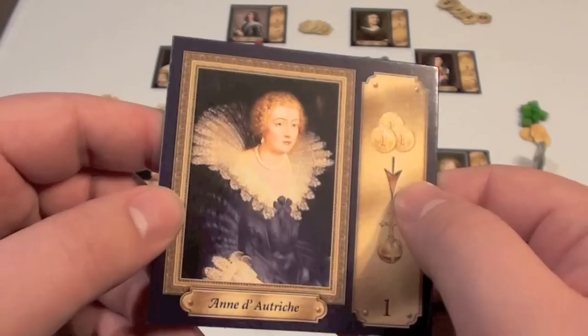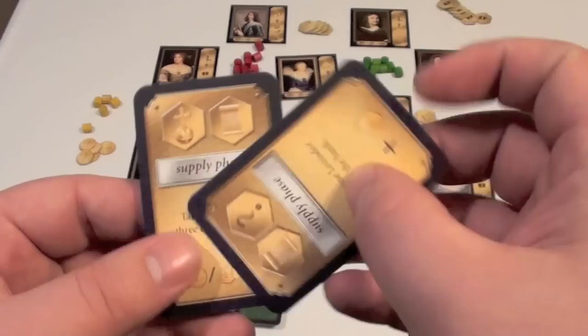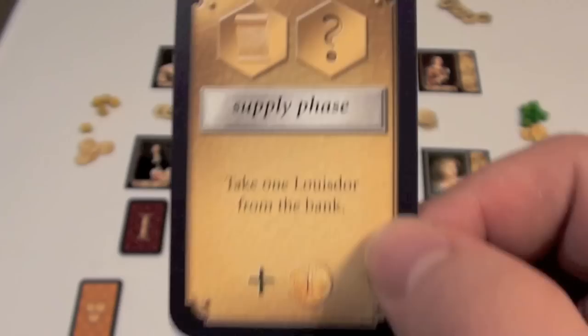I'll explain what these mean in a moment, but first let's go over those cards. At the beginning of the game, each player gets 2 cards — these are like missions that player wants to accomplish. Accomplishing each mission will get you 5 points and a bonus throughout the game. You can see this one says you need a paper and any other good, and during the supply phase you can take 1 money from the bank every turn. So every time the supply phase comes up, once you've completed this card, you'll get 1 extra money.